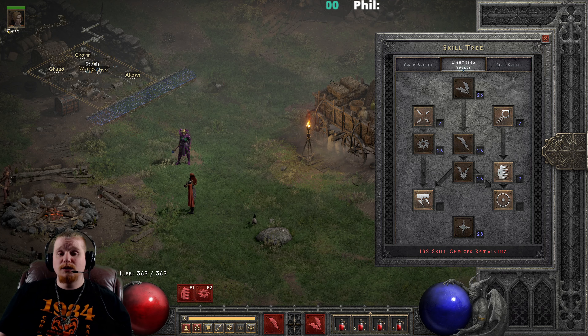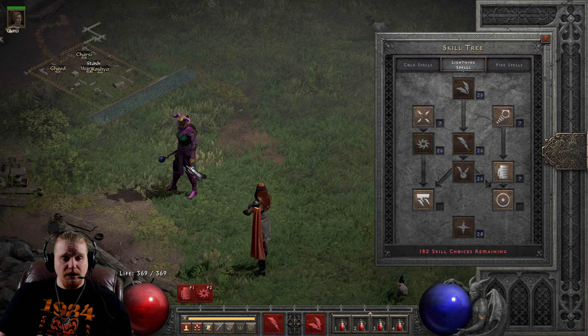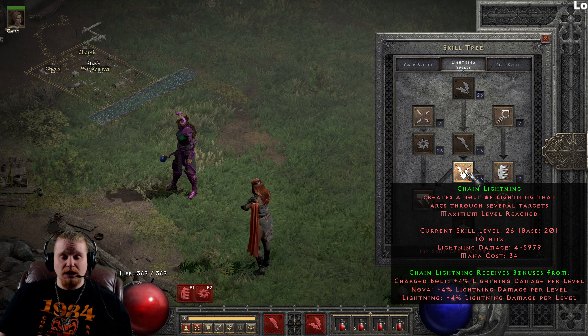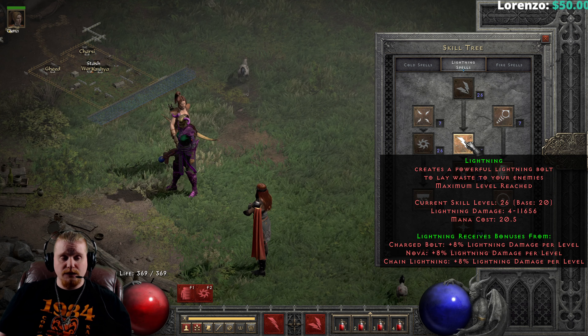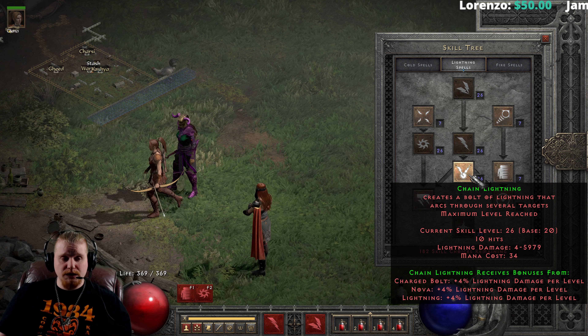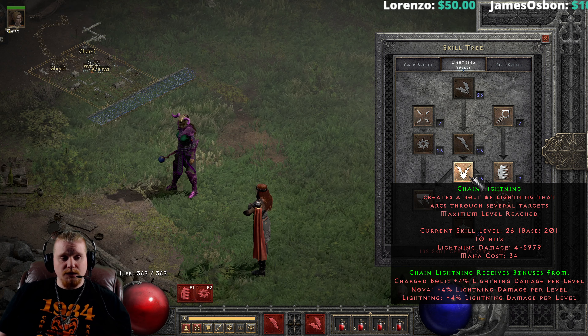Hello, guys and gals, and welcome to another episode of Skills and Abilities. I'm on a bit of a sorceress kick today. We're going to be looking at Chain Lightning. We previously looked at Charged Bolt, and we also looked at Lightning, but this time we're going to focus on Chain Lightning and what Chain Lightning could potentially be good for.